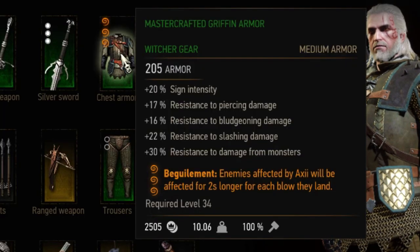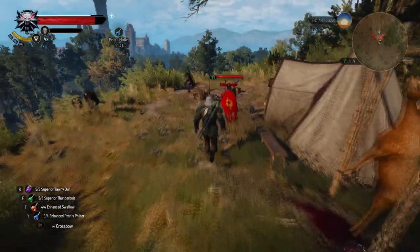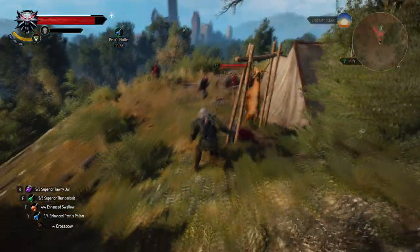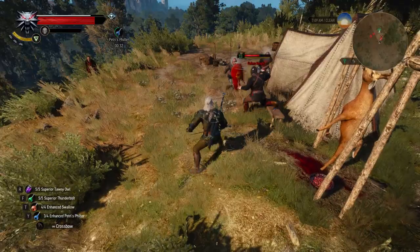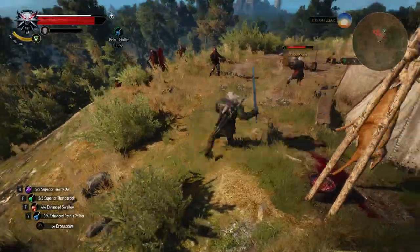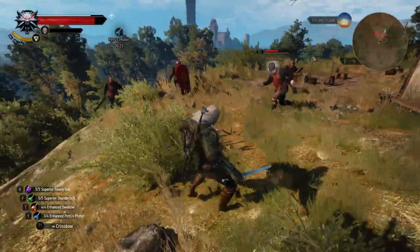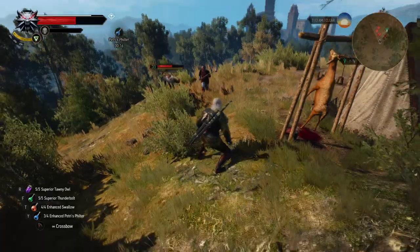Next up is the level 2 enchantment Begulement. Enemies affected by Axii are affected for 2 seconds longer for each blow they land, assuming you have the level 2 Axii skill to control enemies. When controlled enemies hit another enemy, the effect length increases by 2 seconds. In my build Axii lasted 18 seconds, so it adds 2 more — not really much. It works best with enemies that attack frequently, like Nekkers.